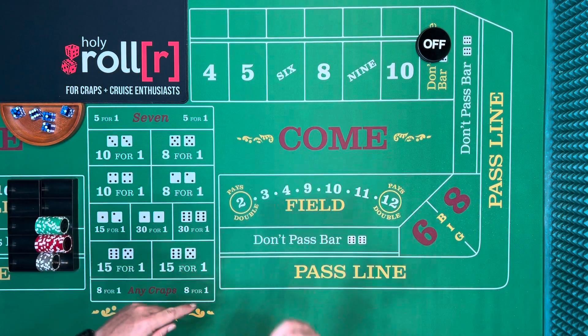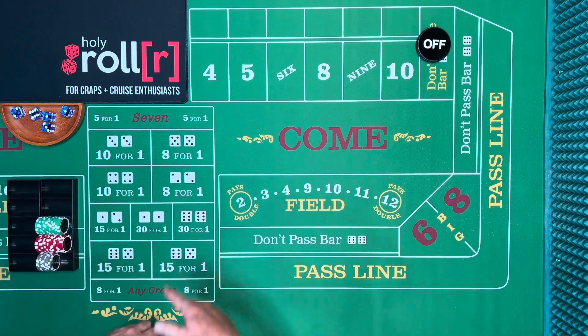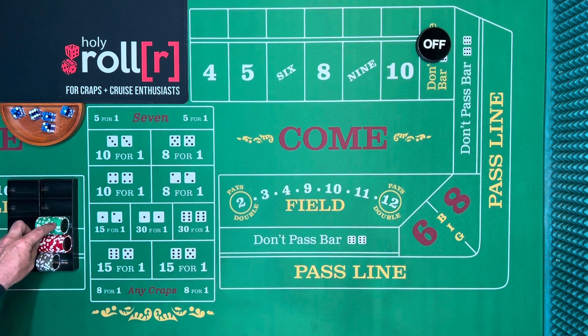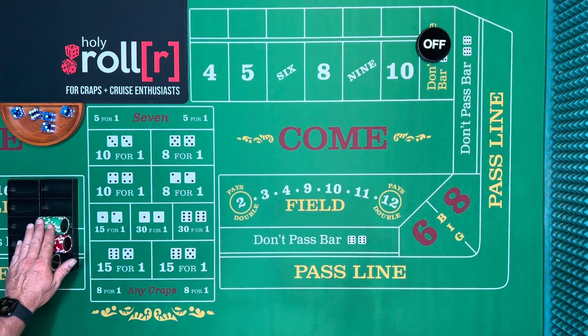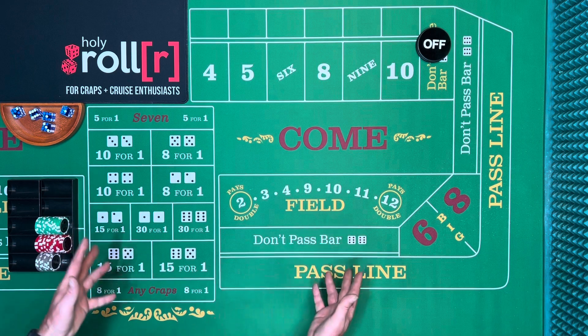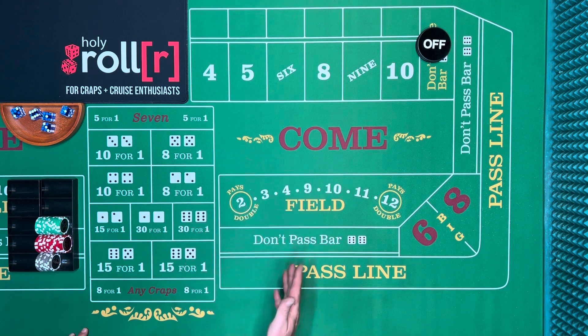I'm going to show you a strategy I use playing craps on a cruise in order to win a free cruise. I'm starting with $500. Green chips are $25, red chips are $5 each, and the white and gray chips are $1 each. So I have $490 and $10 here, which equals $500. We're going to do a strategy — I don't really have a name for it. It's kind of a variation of the iron cross.